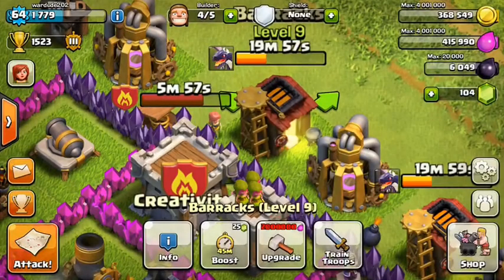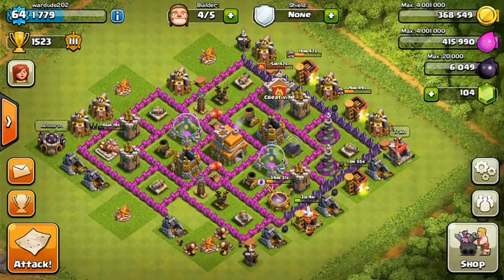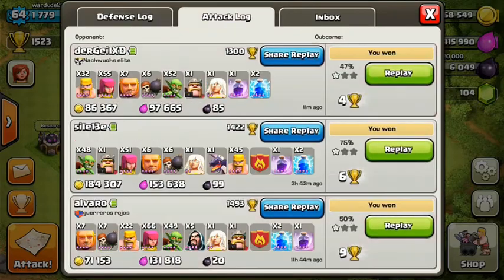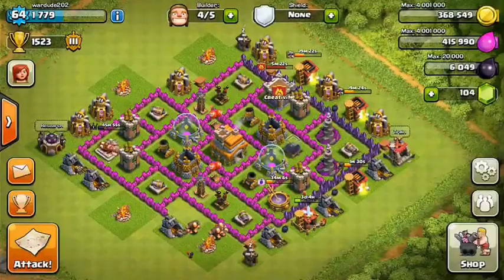We're going to do our best to take out all the air defenses. Since I cannot use elixir for anything else right now, I'm mainly going to look for gold. Everything else in my base is maxed. Also, I've got 6k dark elixir right there — I'm happy about that. Though I do start to lose heavily if they get to the elixir storage — around 277k.